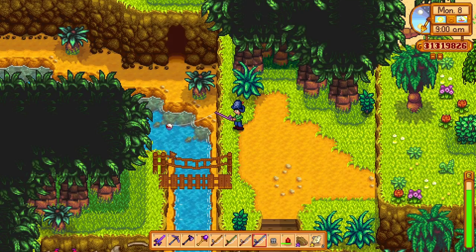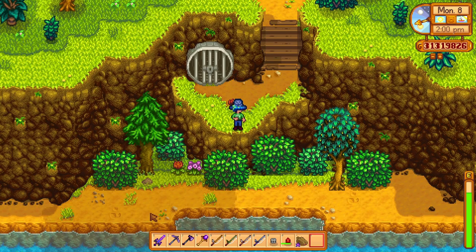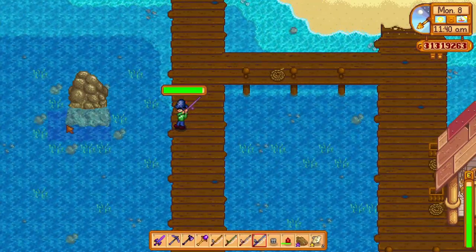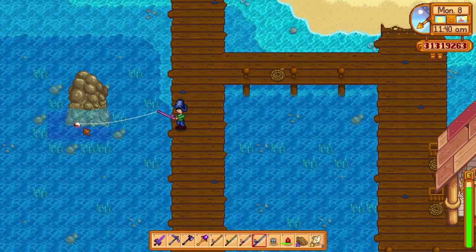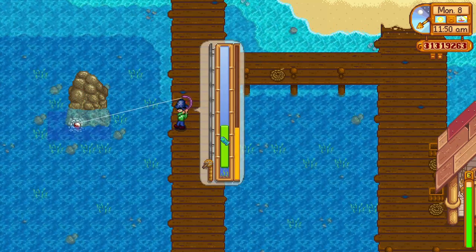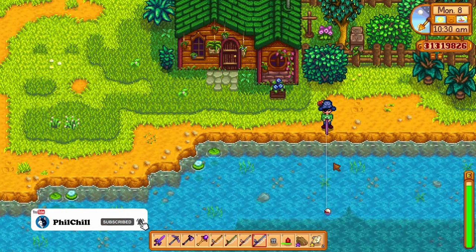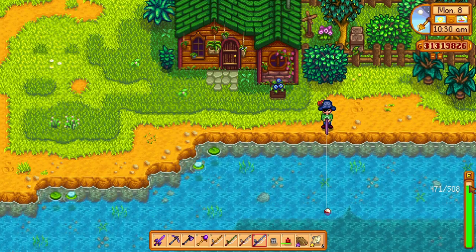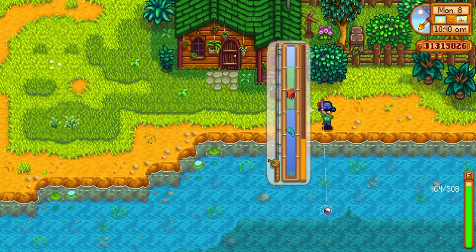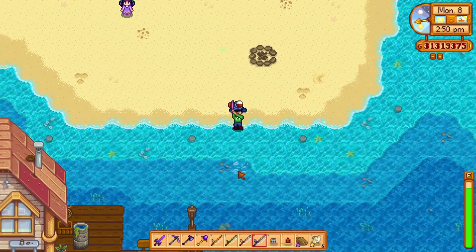It's possible to reach a skill level of 15 with a combination of food, key seasoning, and an enchanted fishing rod, but that's mostly required if you want to get the iridium Krobus statue. Longer casts can improve fishing results if the bobber lands further from the shore, decreasing the chance of getting trash. The energy cost when fishing at level zero is eight energy per cast, and each subsequent fishing level decreases the energy used by 0.1.